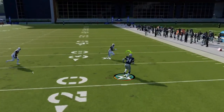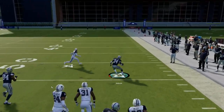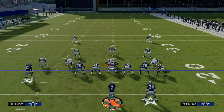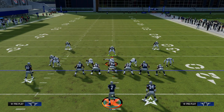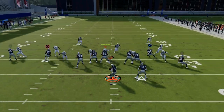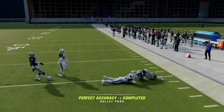We get the motion block, and then we get the running back out in space. This wheel route will absolutely — if you can juke, juke is obviously the best ball carrier move in Madden 24 — you can really get a big play out of this. The user is essentially going to have to respect the fact that you are running this play and go to the running back right away.